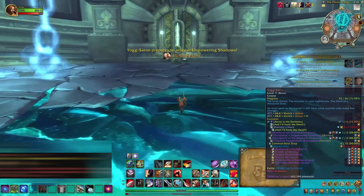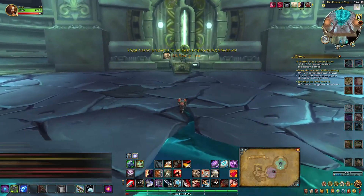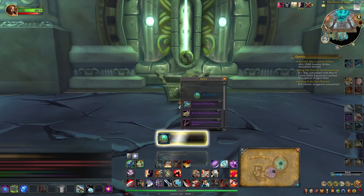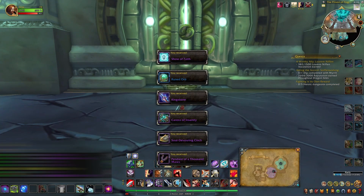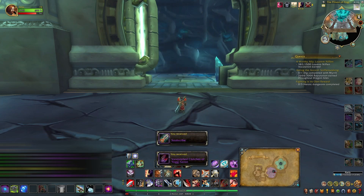Up next I headed to Ulduar. Out of here I'm after Mimiron's Head, but on my way up there I always look for the Time-Lost Proto-Drake. I don't ever see him, but one day I'll get lucky. Once I got up to the raid I headed in and worked my way back to Yogg-Saron. He went down pretty fast but again this week he didn't drop his mount, so I'll be back here next week.